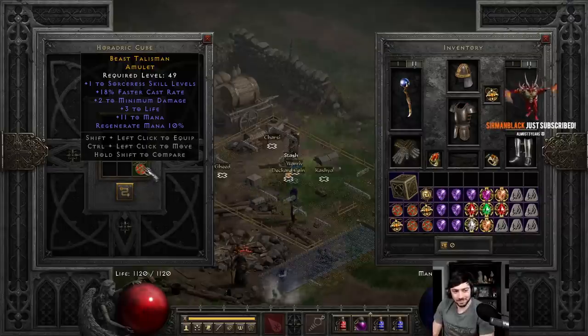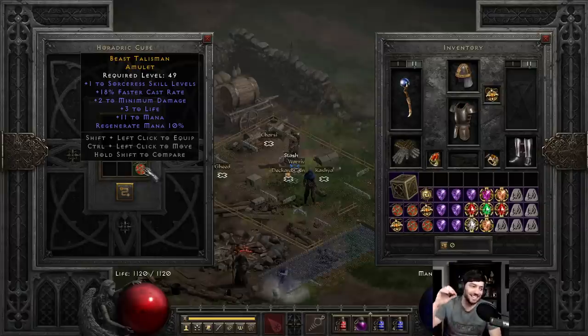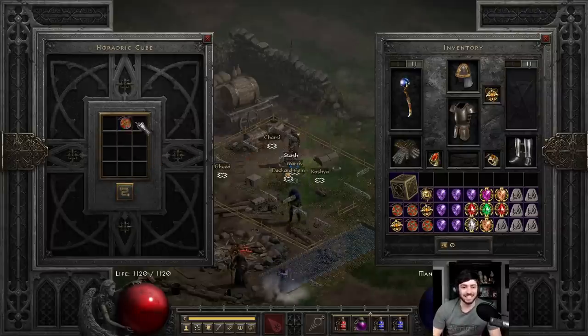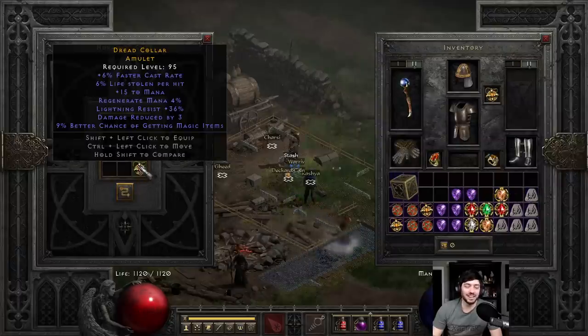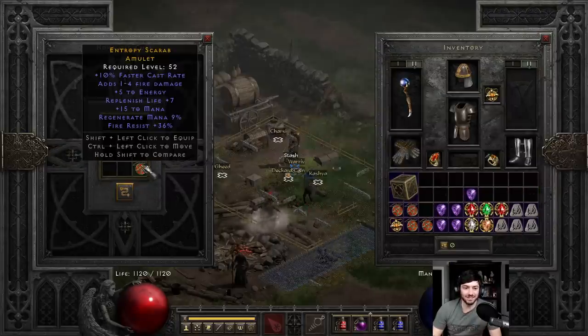Almost! So you need to get the 17%. A 2/17 would have been fantastic. Obviously it doesn't really have any other mods, but that's close and we did get the FCR roll on it, which is really nice. No res or strength, it doesn't have anything else on it, but hitting 2/17 is still really solid.